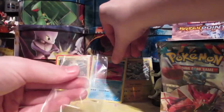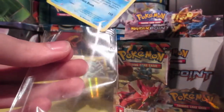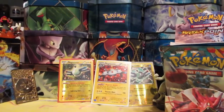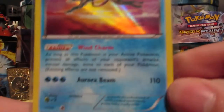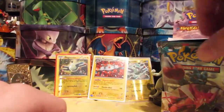Let's go pop Suicune right in his sleeve. There we go. Suicune was caught. Very nice holo. We'll put that to the side — that is our first holo.